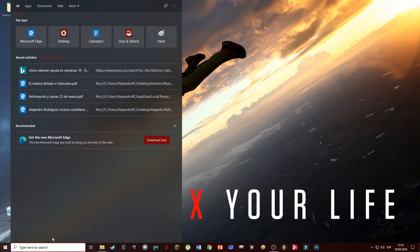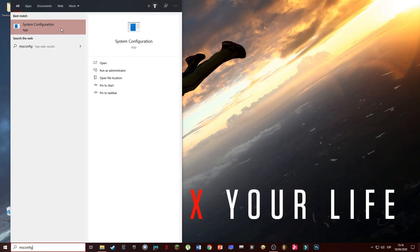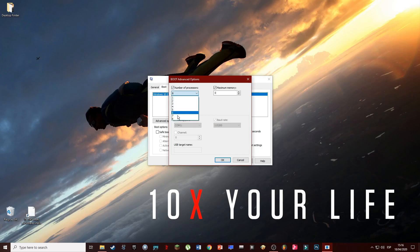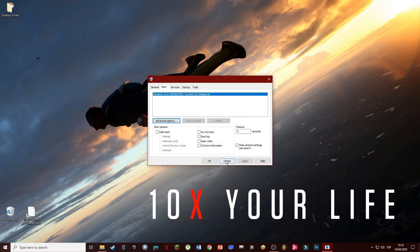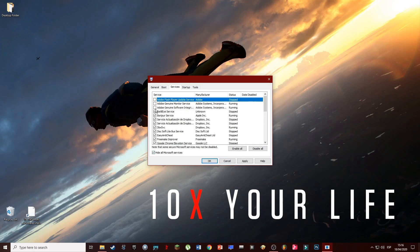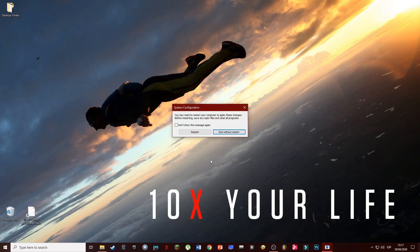We will search for msconfig and open the program as an administrator. Go to Boot, Advanced Options, and then in the number of processors pick the highest ones and click on the maximum memory. Then go to Services, hide all the Microsoft services, and just turn off whatever isn't completely vital or useful for you. Once you finish, you just hit apply and close the program. We will not restart now.